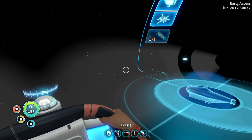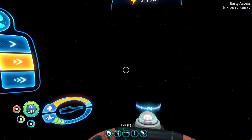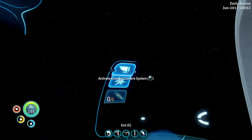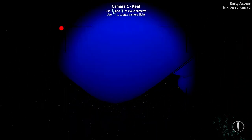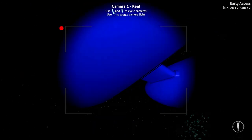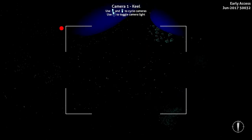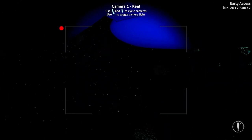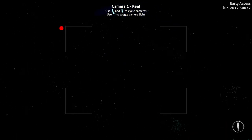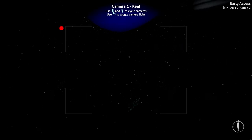Seriously? We're cavitating already? You can turn it off with right mouse click — that's awesome. Actually, we want to go to camera view. Which camera is this? Is this the front of the ship? Okay, this is the bottom of the ship — this is what we're going to use to navigate. Ahead normal. So the idea is there is a moon pool over here that we can use, and that looks to be about where we want to go.